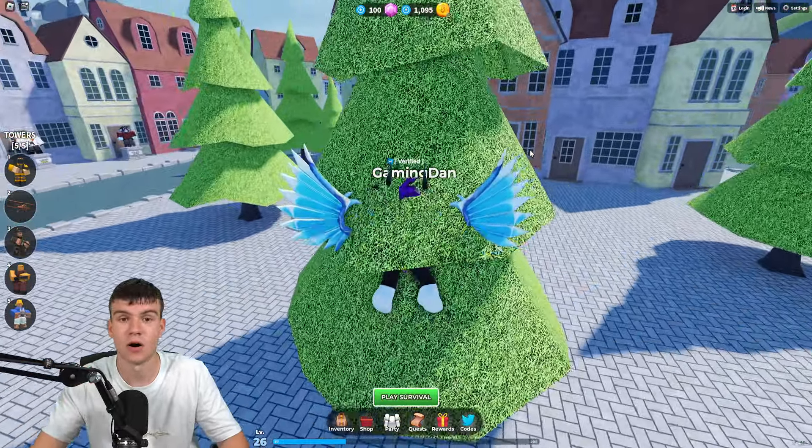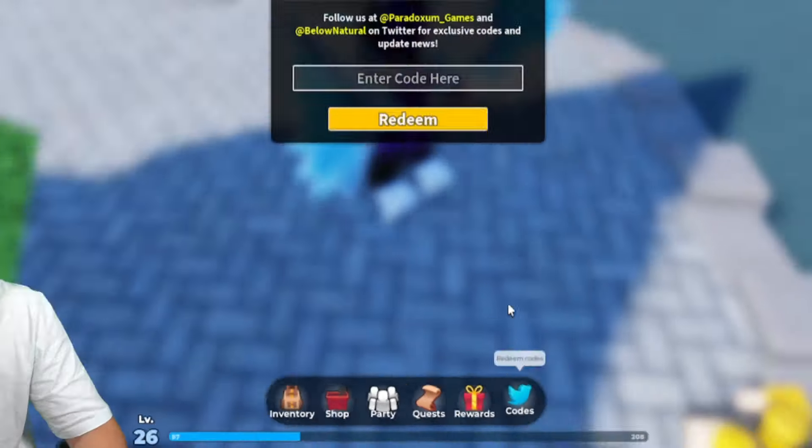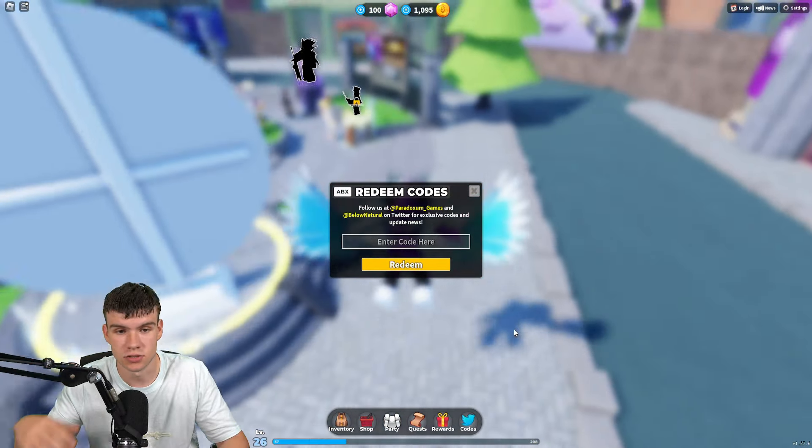If you do not know how to claim codes in Tile Defense Simulator, what you're going to want to do is go to the bottom, click on where it says 'Codes,' then type your codes in there. These are in no particular order, so let's get into it.